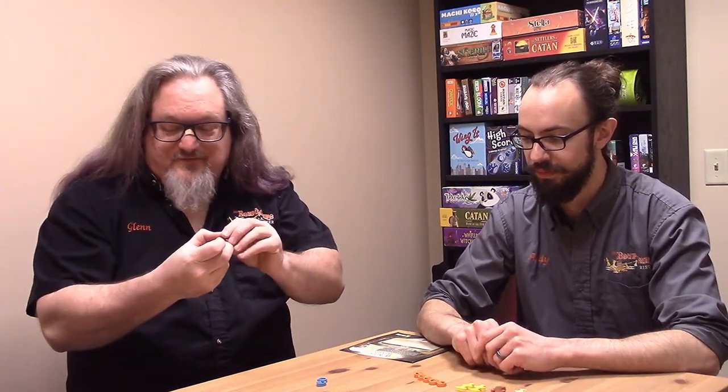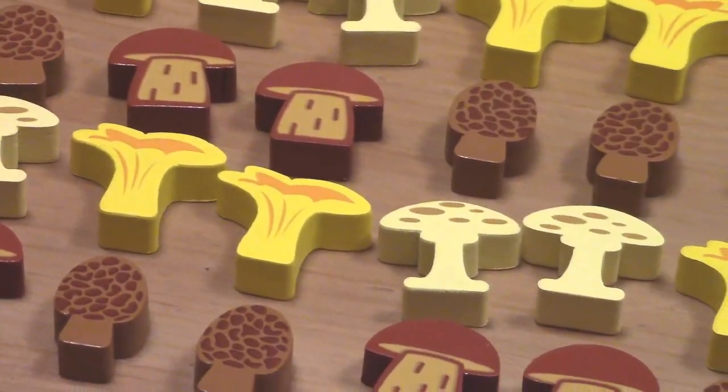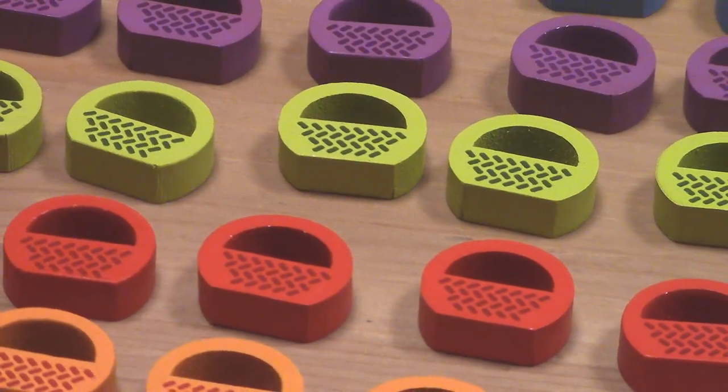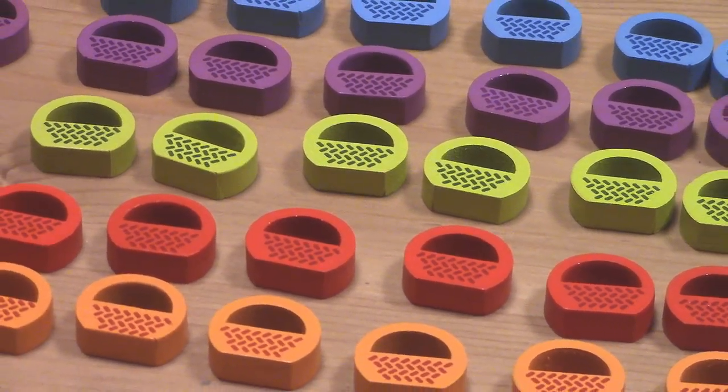Shout out to these wonderful mushrooms — the components are great. They're not just cool looking, they're super easy to tell apart. There's no confusion as to which mushroom is which, and they just look nifty. It looks like a morel, it looks like a parasol. I think that does it for Wonderwoods. We had an amazing time with this little game and we hope you had a fun time watching.